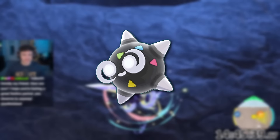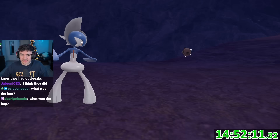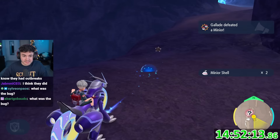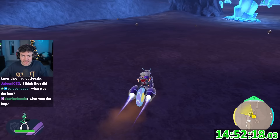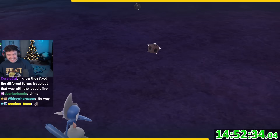Against all odds, the shiny Minior appeared shockingly fast — my Gallade found it almost immediately. That was so fast — we're good, guys! I then decided to use the remaining time on my flying sandwich to go into the Nature Reserve to see if I could find a Skarmory.